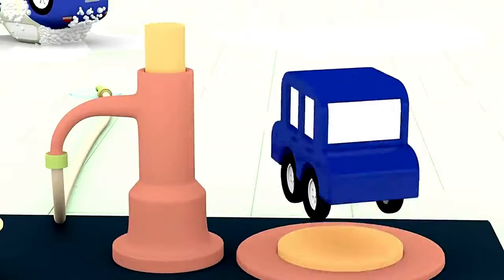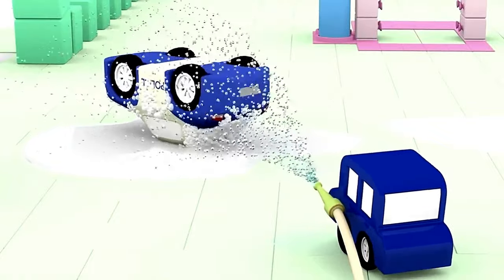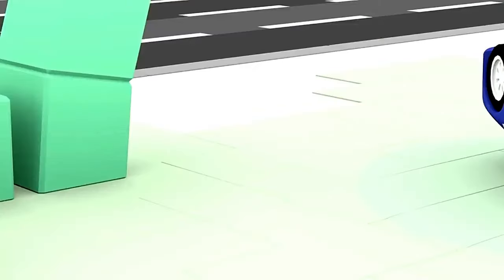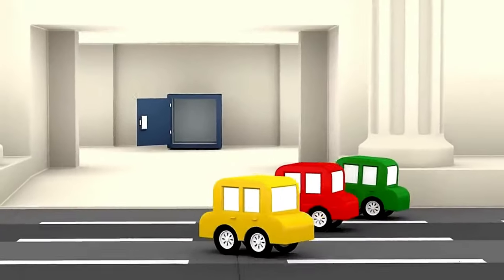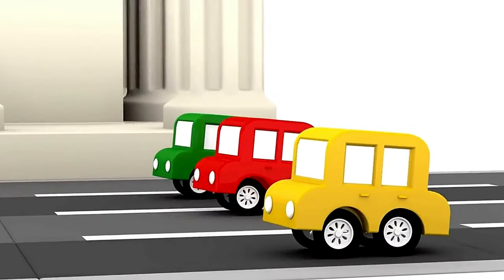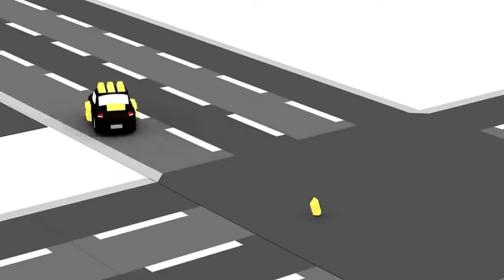The blue car has decided to wash off the soap with water — good thinking, blue car. And it worked! Now the police car can drive off to catch the black car. The three other cars have arrived at the safe — the safe is empty and the gold has been stolen.